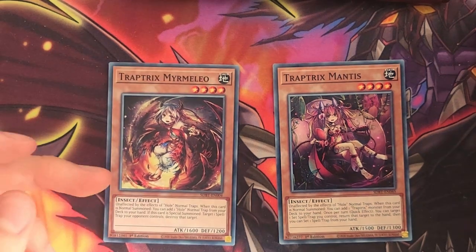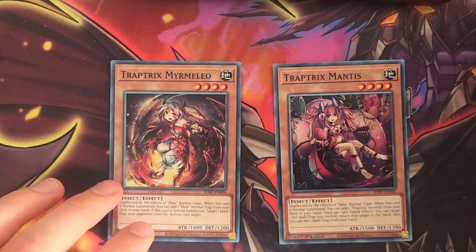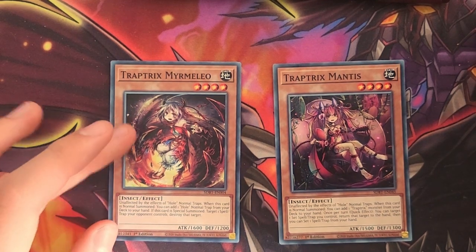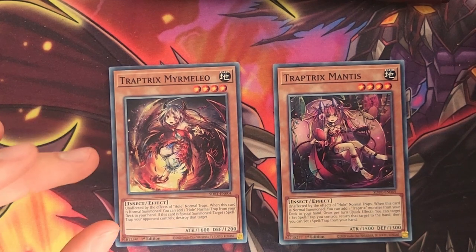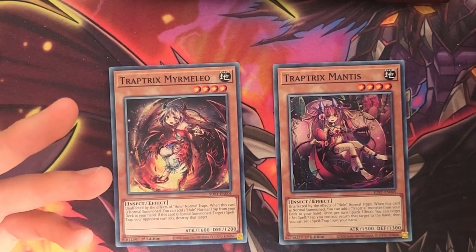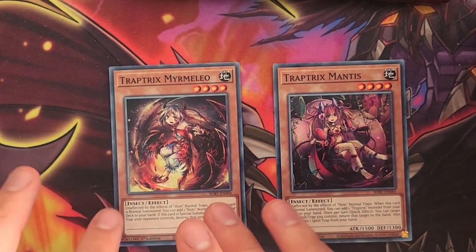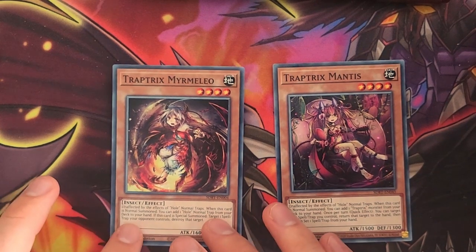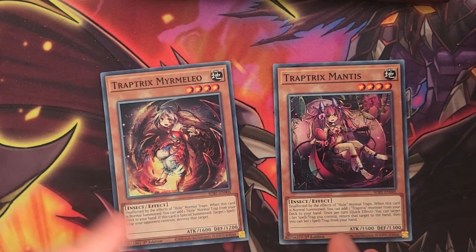Trap Tricks Mermaleo, when she's Normal Summoned, adds a hole Normal Trap to your hand, so this is going to be your main starter card. When she's Special Summoned, she'll destroy one of your opponent's Spell or Trap cards. This effect is mandatory, which means that it'll activate regardless of whether or not your opponent has a target — it doesn't matter, Mermaleo's effect will still activate, which means that Trap Tricks Sarah's effect will trigger if you summon her on the first turn.